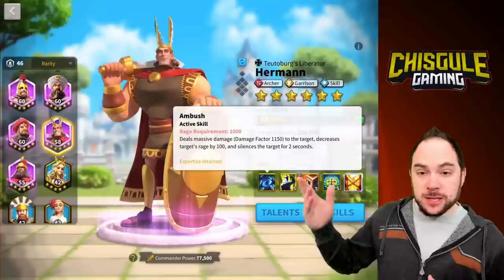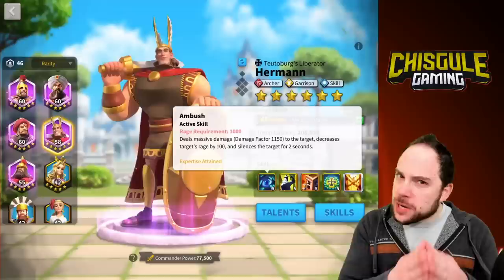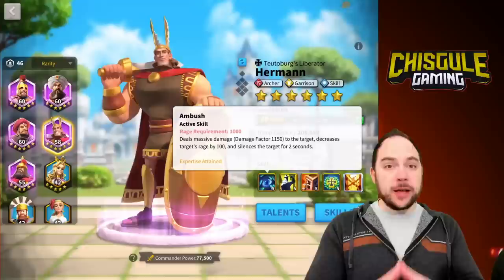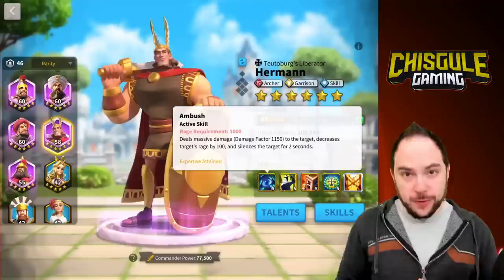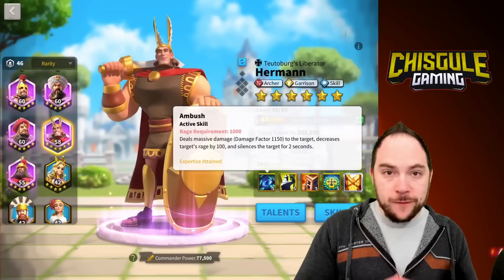The utility of something like the first skill on Herman will be unchanged regardless of your technology. The silence is a silence for two seconds regardless. Decreasing the rage by 100 decreases the rage by 100 regardless. So if what you want to be doing is utility on the battlefield — which I think is what a free-to-play player should strive for, being extremely supportive of the heavy hitters — that utility is not impacted by your technology, whereas the damage factor is. Herman still does solid damage with a 1,150 damage factor, and he's got mobility. I think Kusinoki is the better garrison commander, but Herman is the better open field commander for that march speed and utility.